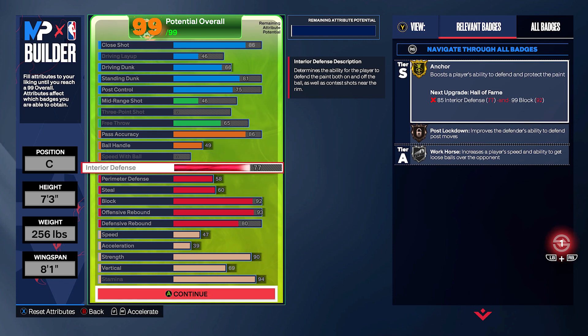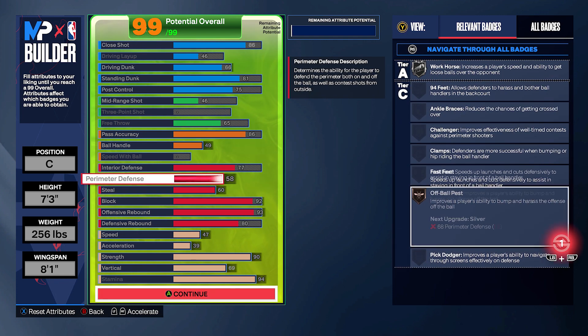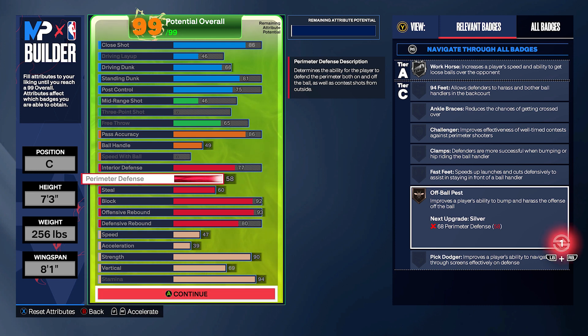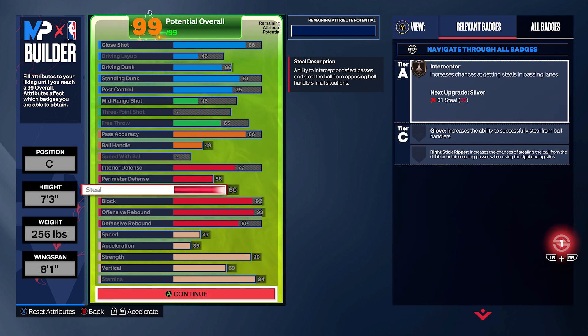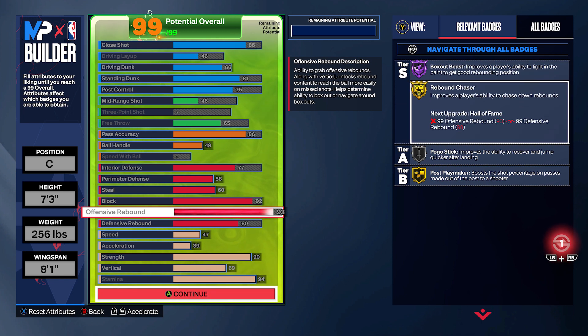Starting in the defense, if you can get gold anchor — 92 block, 77 interior defense — nobody is scoring on you in the paint. You may be wondering, do I need 99 block? Do I need Hall of Fame anchor? You do not. You are going to stop everything as long as you got that gold anchor, especially with an 8'1" wingspan on a 7'3" center.